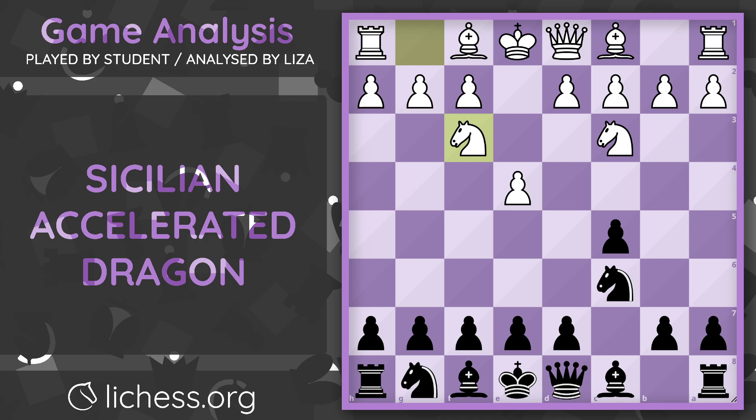Knight goes to f3 — developing move. g6 continues the development of the dragon. This is actually where the dragon would be shown — the fianchettoed bishop. d4. In the dragon, please remember that we are always going to capture on d4. It doesn't matter if the pawn is being supported by another pawn. We always capture on d4 because we want to create a semi-open c-file for our rook in the future. c takes d4, knight takes d4, bishop g7.